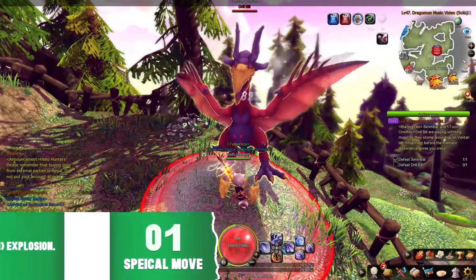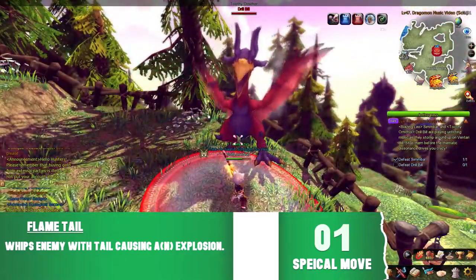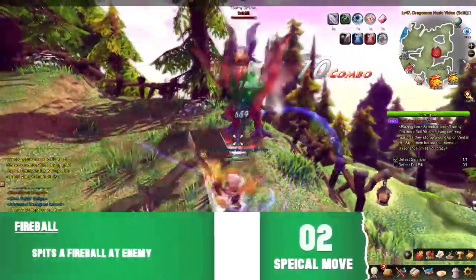Bill's first attack has him whip you with his tail, causing an explosion. His second attack is when he spits a fireball at you.